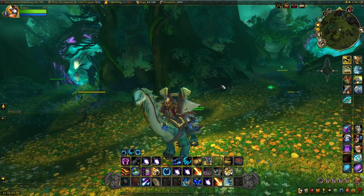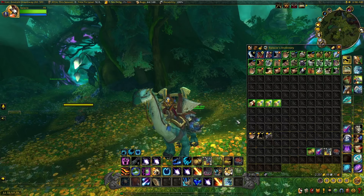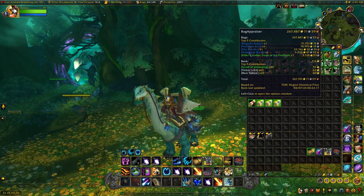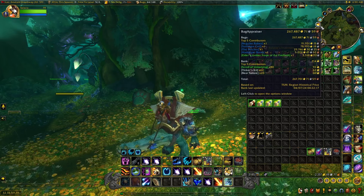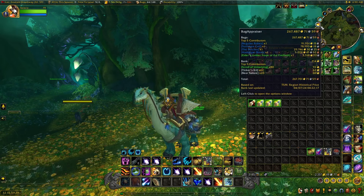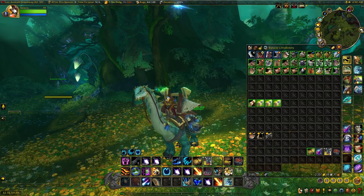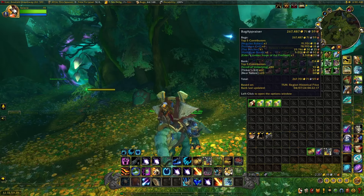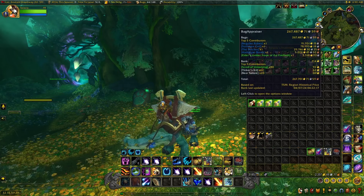As always in every 50 runs episode, let's hover over our bag appraiser add-on and see all of the looted item value from our bags in 50 runs. There we go — 267,487 gold in looted item value from 50 runs. The zone drop blues are the main contributors: the Beguiler Robes at 91,900, the Sunblaze Coif high on region but dirt cheap on my realm, the Butcher for about 30,000, the Harbinger Boots for about 5k, and the Elder's Amber Staff for about 3,300 gold rounding out the top five. Very happy with that.